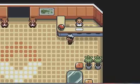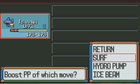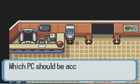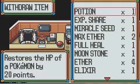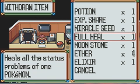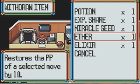Let's use that PP Up on... what move do I use a lot? I'm gonna be using Surf a lot too. We're gonna take out that stuff I put in there. Withdraw — take out this, this, okay I guess that, this, and this.